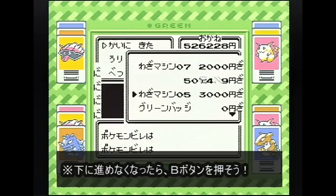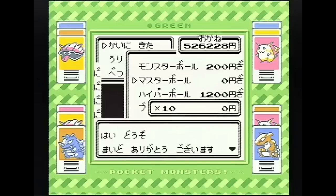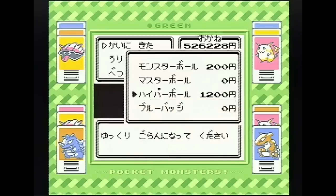下の矢印を押しながらBボタンを押すと進めるようになります。Bボタンで進んでいくと、おら来た！マスターボールが0円で買えると。10個くらい買っておきましょうか。ありがとうございます。ポケモン乱獲できますね。